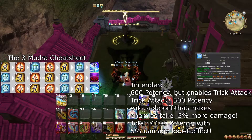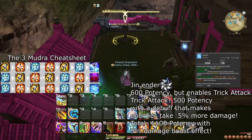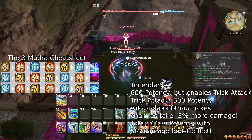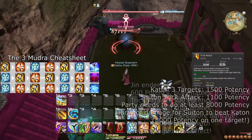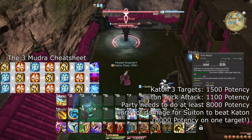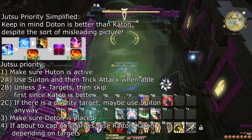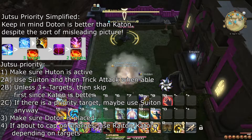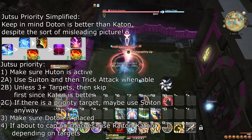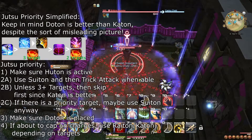Suiton is activated with Ten-Chi-Jin or Chi-Ten-Jin — ending with Jin — and in addition to doing damage, applies an effect that allows you to use Trick Attack without being hidden. Use Suiton whenever Trick Attack is available, unless there are 3 or more targets, in which case even Katon is better. Your Ninjutsu priority is: 1) Keep Huton up; 2) Use Suiton to enable Trick Attack, unless there are more than 2 targets; 3) Place Doton, unless your tank is going to move enemies out of it; 4) Use Raiton on single target or Katon on multi-target.